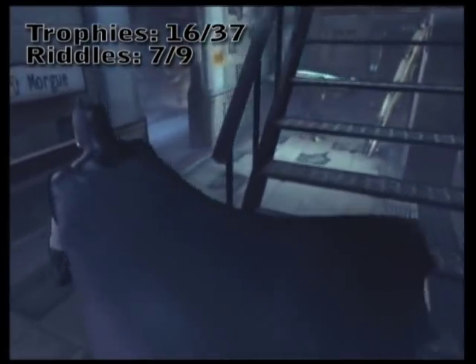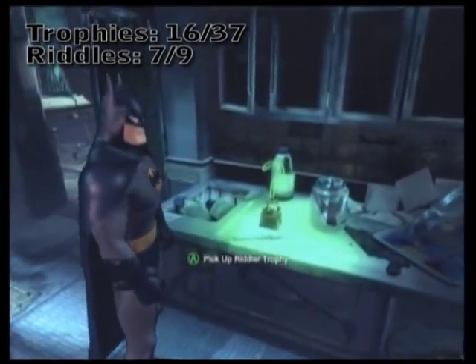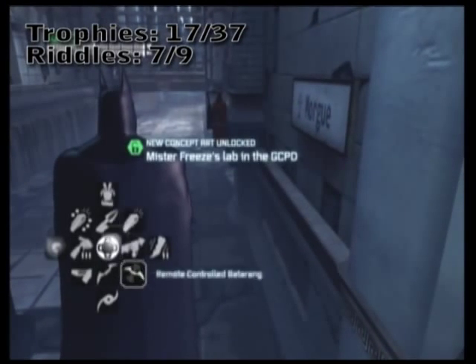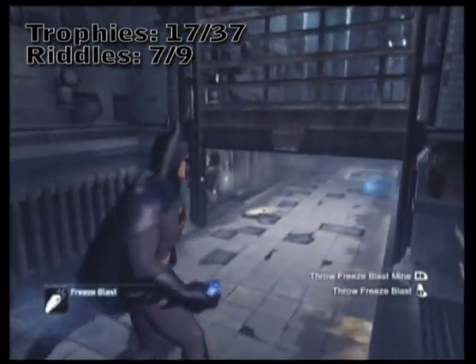As soon as you enter through the back entrance, underneath these stairs is an office that inconspicuously holds just a Riddler trophy right there on the side. As you recall from before, you have to close off both these vents with freeze blast grenades, so go ahead and do so again.